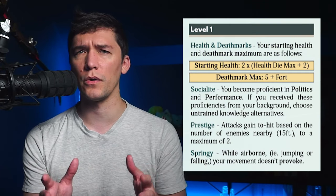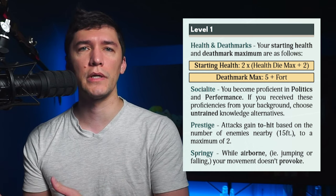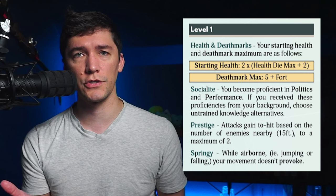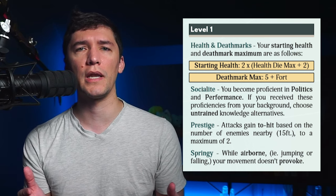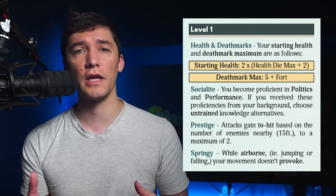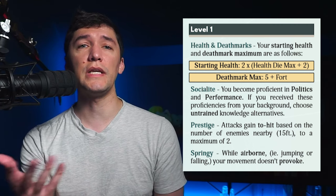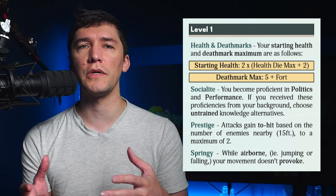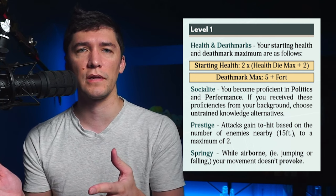At level one, your health bonus is a plus two, which is middle of the road. Casters tend to get a plus one, and more meaty classes get a plus three. This modifies your health die, which is determined by your lineage. You're a socialite, which mechanically just makes sure that you get access to politics and performance knowledge if you didn't already get it from your background. Prestige is a passive ability that increases your hit based on the number of enemies in close proximity, up to a maximum of two at this level.